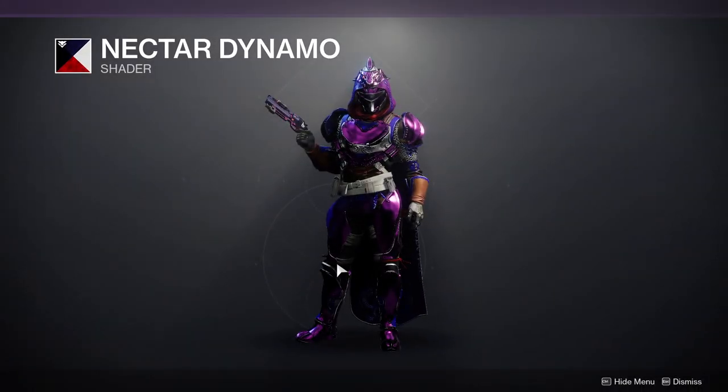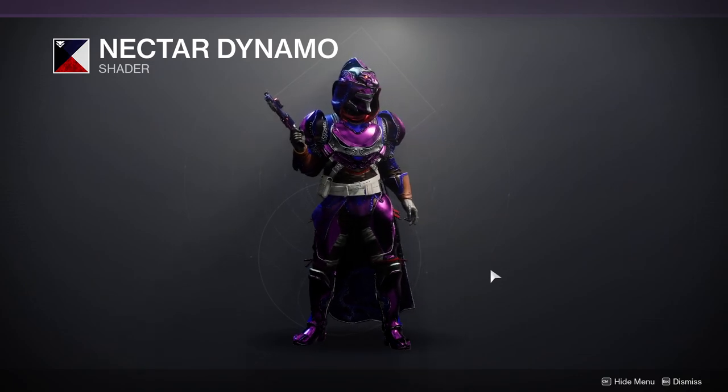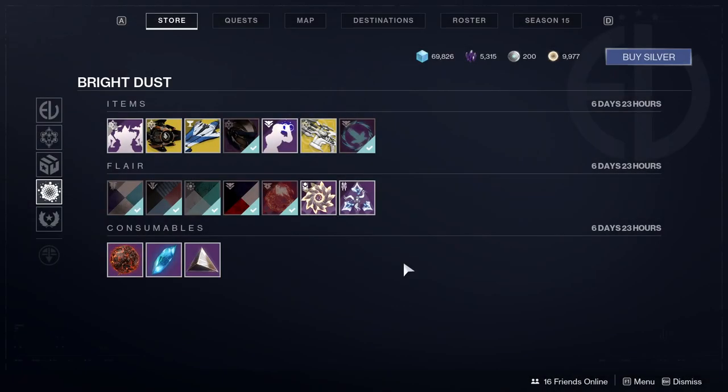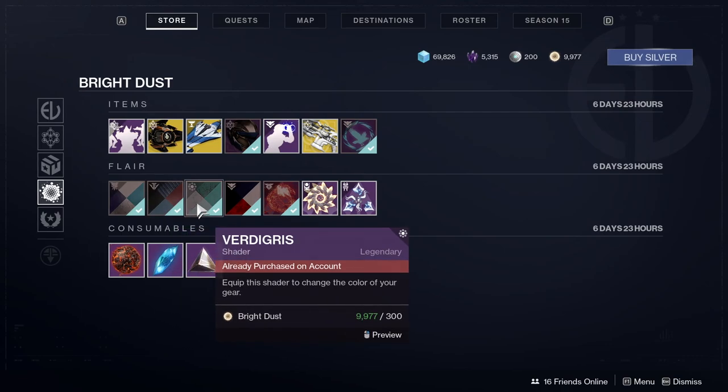And then last but not least, Nectar Dynamo, which I don't like at all. I've never liked this shader just because there's purple, blue, and red — it's just too much happening. Personally I just don't like it, and then there's brown for some odd reason. So I would recommend Celestial Dome, Deep Sea Jaunt, and Vertigris.